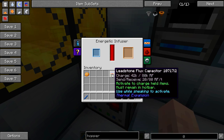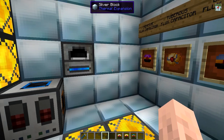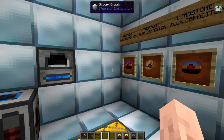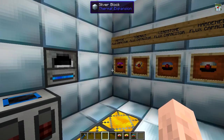So this isn't fully charged. Hold shift and you can see it's now holding 42,000 RF, which is fantastic. And that is essentially the flux capacitors. Feel free to ask any questions below and I'll do my best to answer them for you. Check out the video's description for a link to the mod page and check out the rest of the playlist for more items and blocks from Thermal Expansion 3.